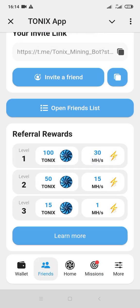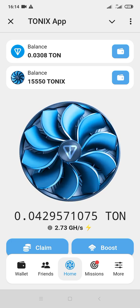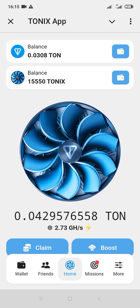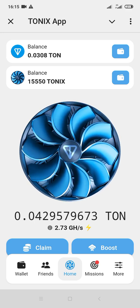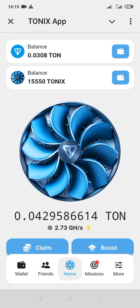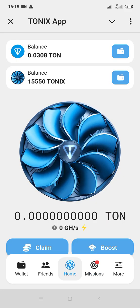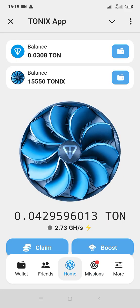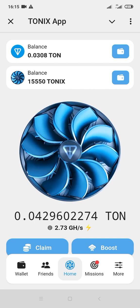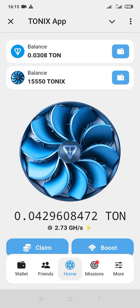When you copy your referral link you just have to refer people. When you refer per person you receive 0.03 GH mining. So what you have to do is refer people to boost your earnings. I only referred 18 people and when we go to the mining button you can see it increased to 2.73, because when you sign up you already receive 2 GH.